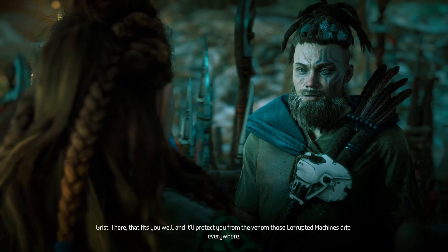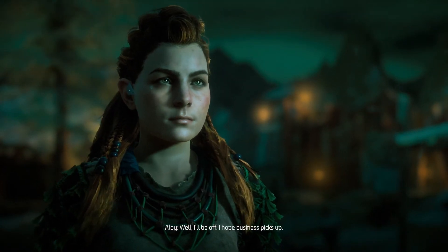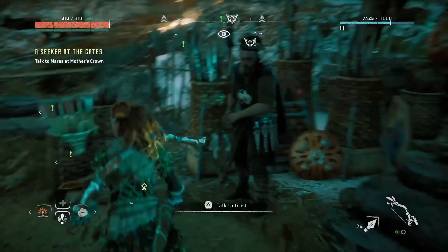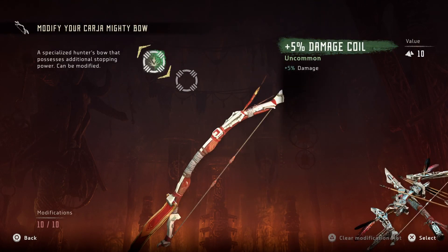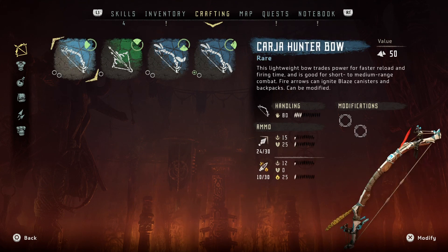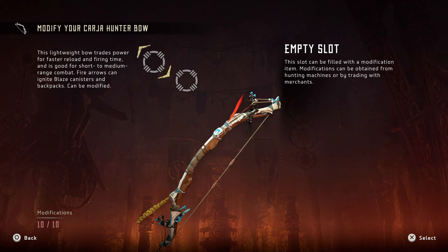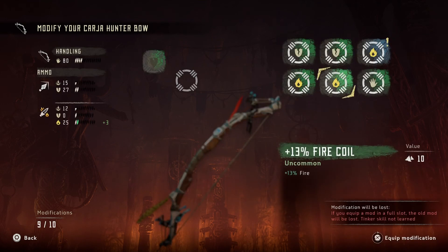We got some mods we can do. That fits you well and it'll protect you from the venom — those corrupted machines drip everywhere. We don't really need that. We need to put our handling up; it gives us a little bit more firepower. We're gonna need that for those corruptors too.